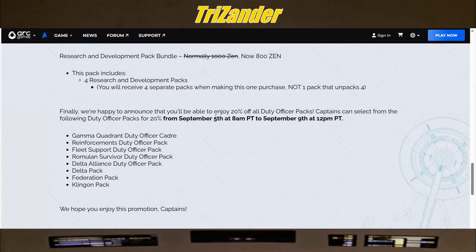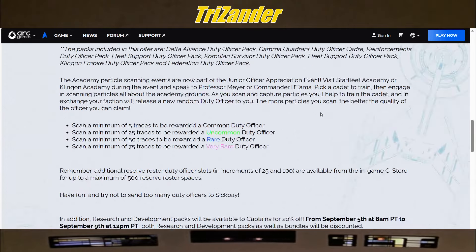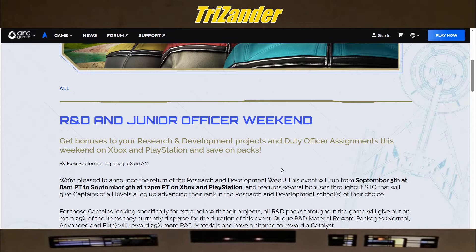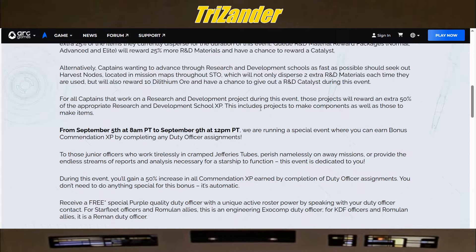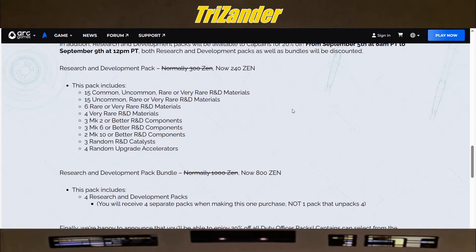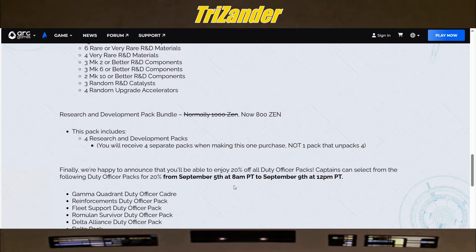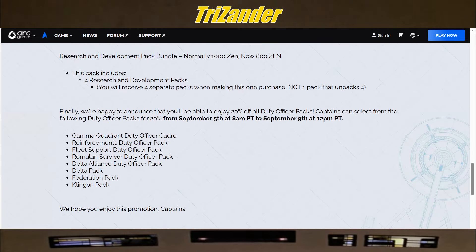Finally, you'll be able to enjoy 20% off all duty officer packs from September 5th to the 9th. The packs available for 20% off are the Gamma Reinforcement, Fleet Support, Romulan Survivor, Delta Alliance, Delta Federation, and Klingon packs.